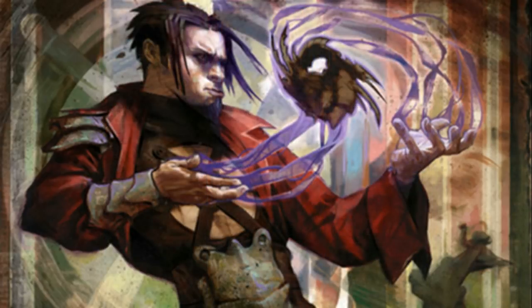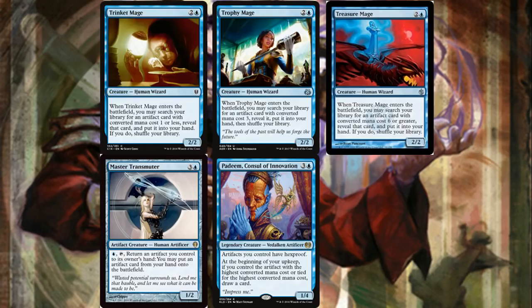We play all three mages: Trinket Mage gets CMC one or less, Trophy Mage gets CMC three exactly, and Treasure Mage gets CMC six or more from your deck. Getting tutors on creatures is pretty good — they're all CMC three so they're cheap, they give you blockers, pretty good cards overall.